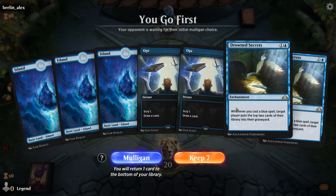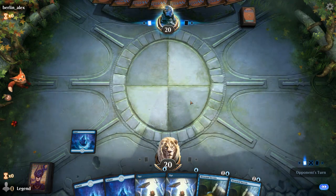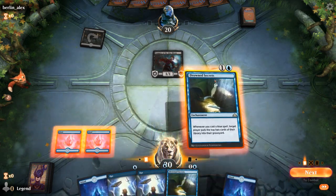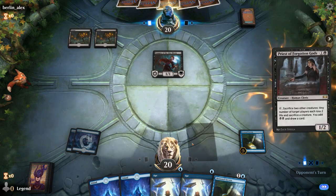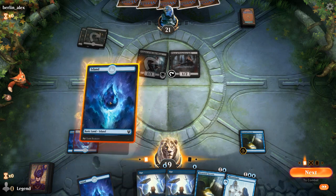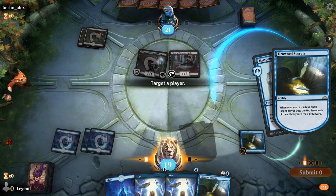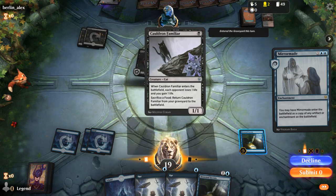Game four — we're on the play with a pretty nice opening hand: double Drowned Secrets and a couple of Opts, so we'll definitely hold them until after the secrets. Facing Vampire of Dire Moon — either a life gain deck or mono-black vampires. Then Priest of Forgotten Gods, which is effective against our Sage but not so much against Drowned Secrets. There's a Ragged Sacrifice and a Cauldron Familiar in the graveyard, though they need a Witch's Oven for that to matter.